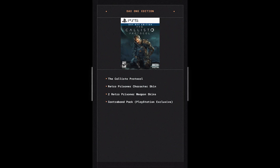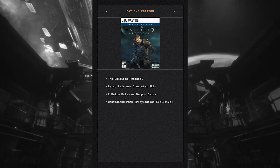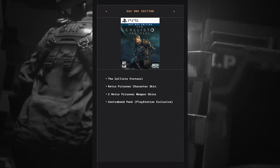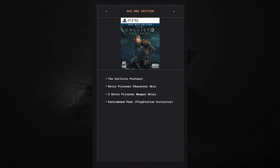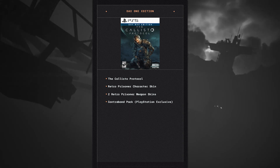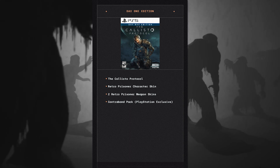Finally for PlayStation 4 and PlayStation 5, we again have the Day One Edition available physically or digitally. For PlayStation 4 it's sixty dollars and for PS5 it's seventy dollars. It includes the game and the weapon skins, but it also includes a pre-order bonus they're calling the Contraband Pack.